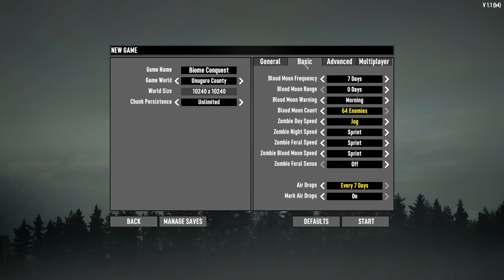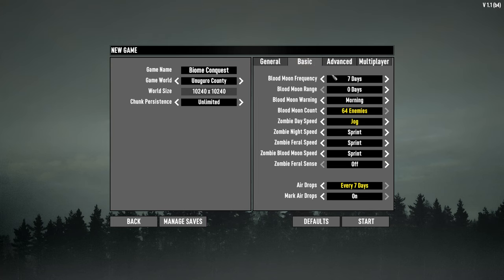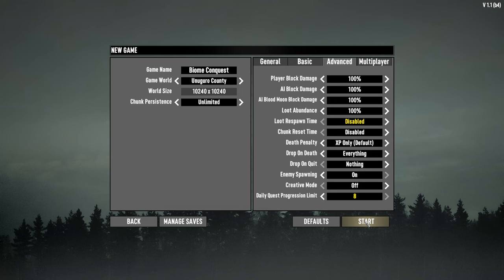We can play at 64 enemies and play on default settings. So 64 enemies, Adventurer, 60 minutes, loot respawn time disabled — let's start this.